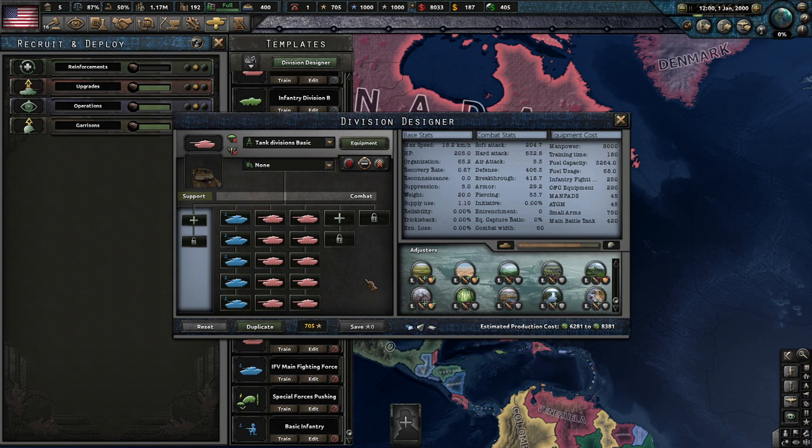First off is the tank template. Tanks are very effective for pushing, but in this mod they tend to be inferior to IFVs due to their terrain modifiers. Tanks only really retain their combat superiority when fighting in plains, desert, and urban tiles. They are great at holding and pushing, but only if they are on these tiles.